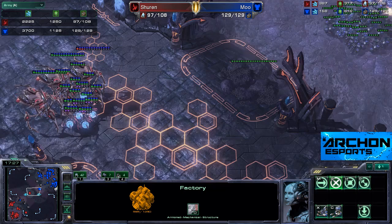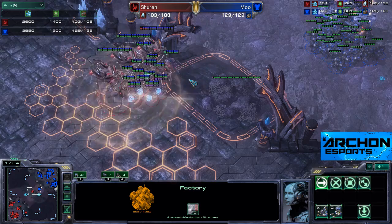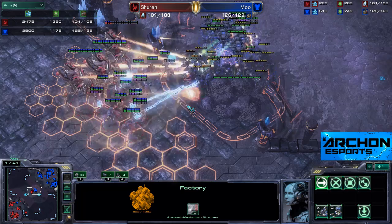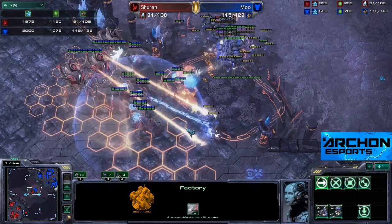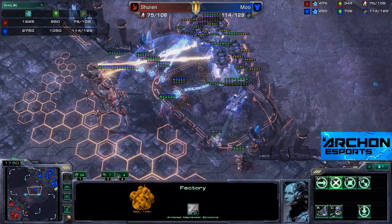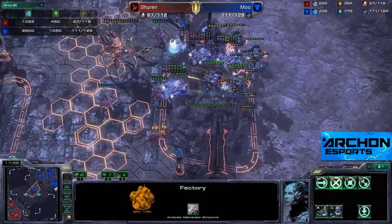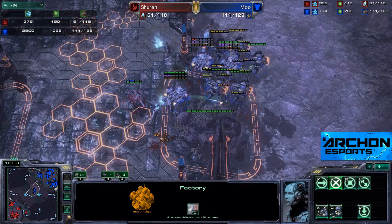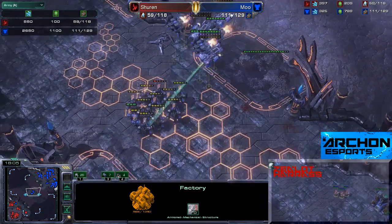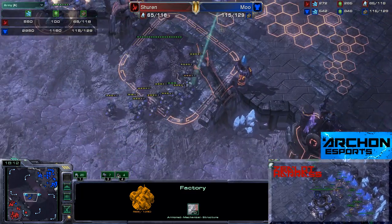He needs to watch out for this Colossus — if he gets caught on that ramp especially with the rocks there, it will be an absolute disaster. That's a very nice force field — exactly what we're talking about. The Vikings are doing a good job of shooting down this Colossus, but I don't think they can be quick enough before the bio melts. It does actually look like Moo is going to be winning this engagement — smashing through. The army value for Moo is just insanely bigger now than Shren's: 113 to 59.